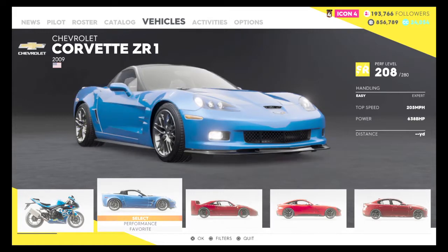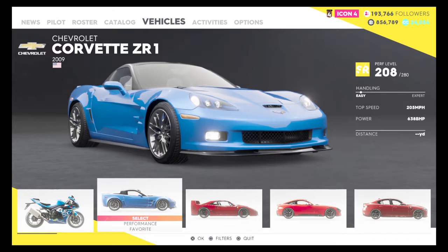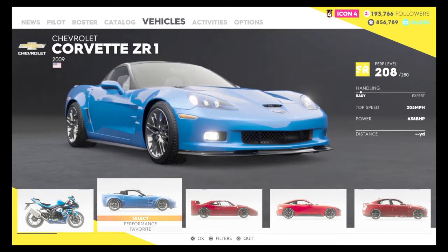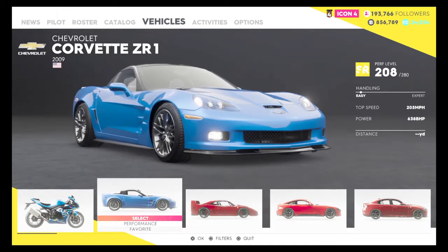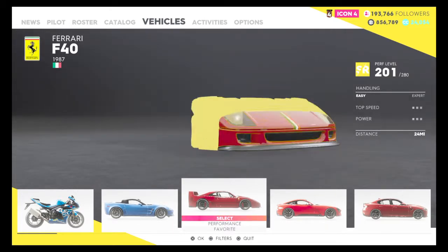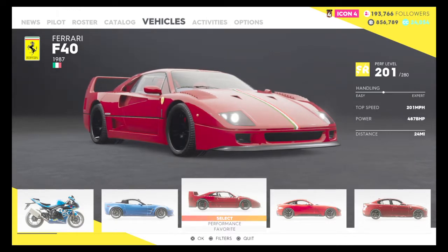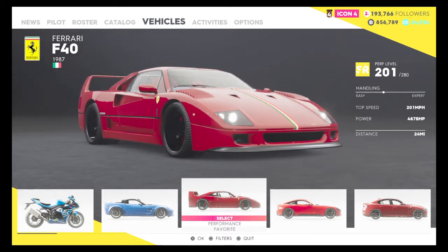Next is a Corvette ZR1. The handling on this is apparently very easy, that's why I don't drive it that much - just a slight touch of the joystick and this thing's drifting around the roundabout. Top speed: 205 miles an hour. It should be kilometres because I'm in Australia, but this is an American game. Power: 638bhp. This is probably my most driven car after the 458 Italia that we drove yesterday in the longest race. Handling's pretty good in the middle, 201mph, 487bhp.